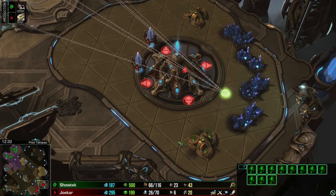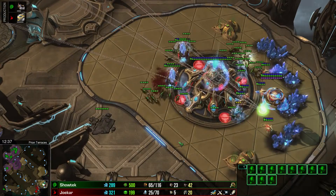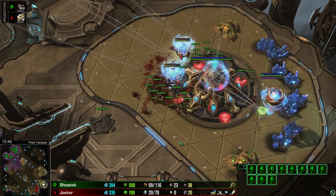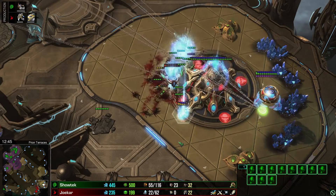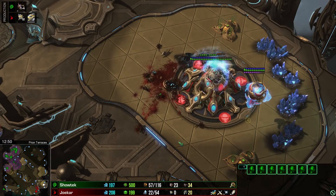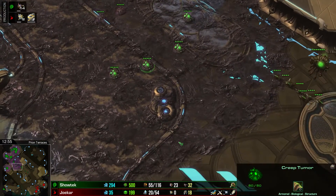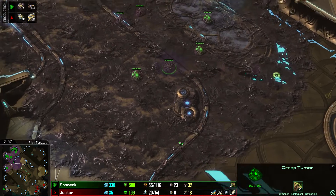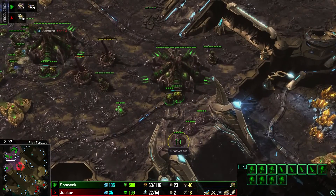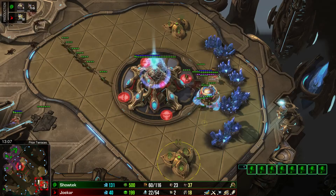No drones again. I think you should build drones again. Or if they attack — we still could build a lair with 500 gas, still could build an overseer with 500 gas. We are in step 3 and we are allowed to build a lair and an overseer.